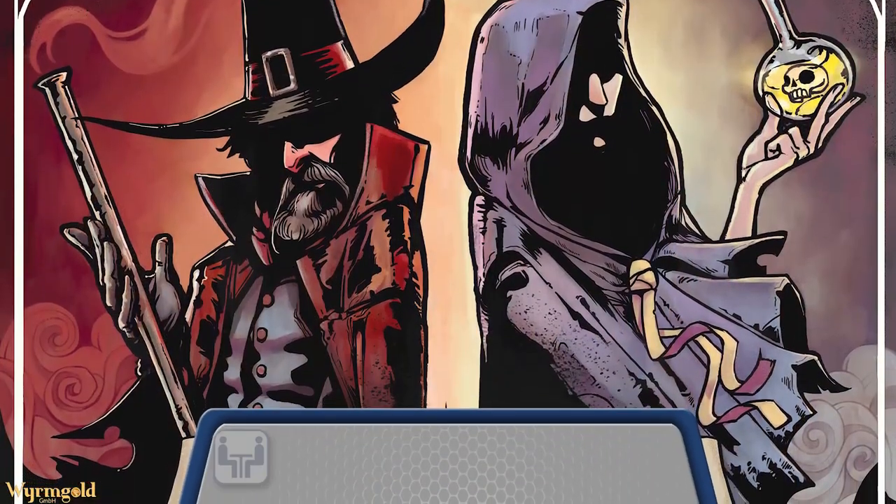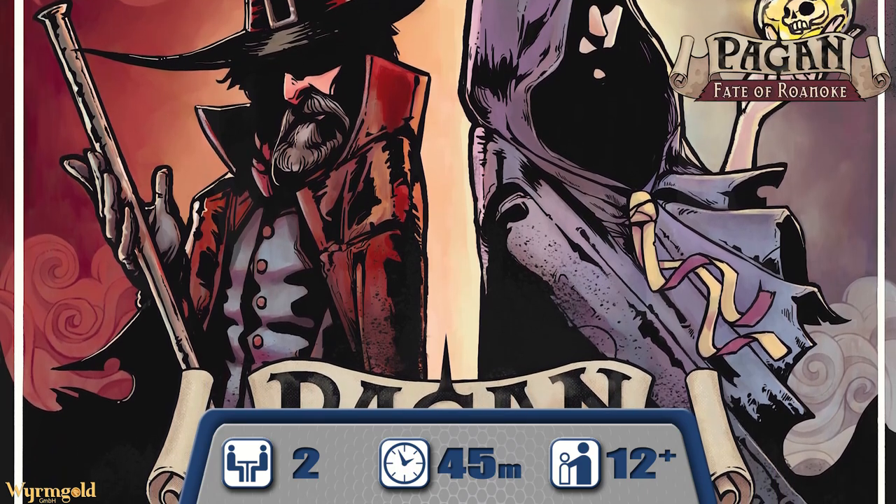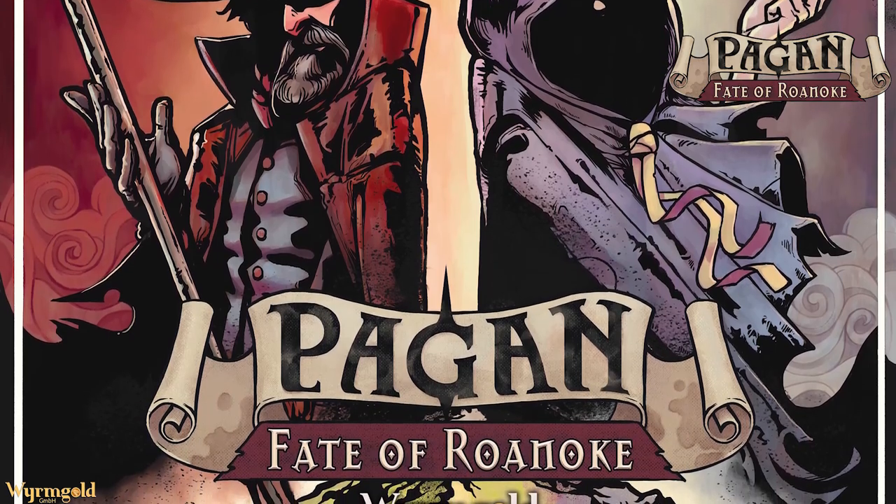Welcome back to MVM. Today we're going to be taking a look at Pagan Fate of Roanoke from Wyrmgold. This is a two-player asymmetric game where one player is going to take on the role of a witch hiding out amongst the population of Roanoke and another player is going to be playing the witch hunter trying to root them out.